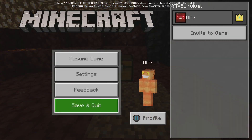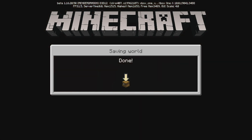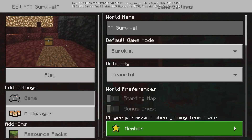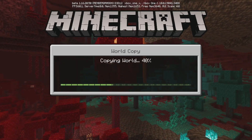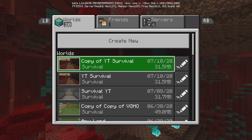Then all you want to do is make a copy of the world by clicking on the little pencil and going down to 'make a copy' of that world. I'm just going to copy it for this YouTube video.